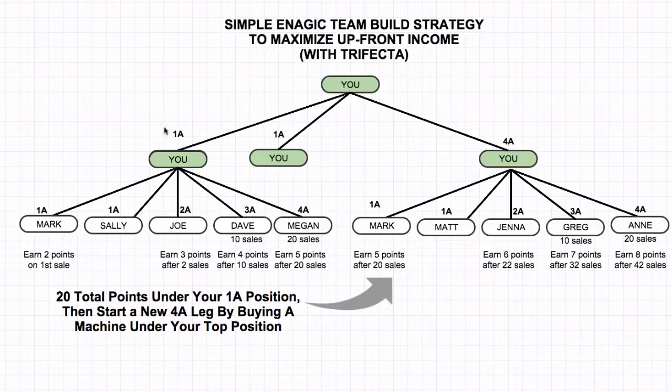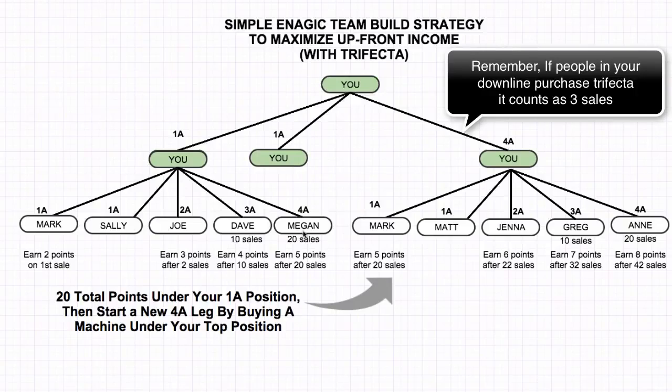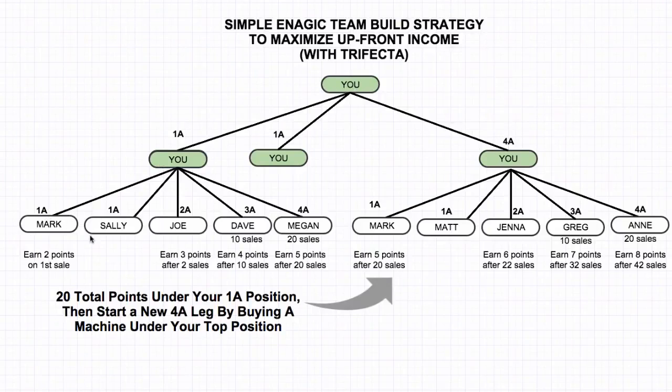So what you do is almost exactly the same: you take this first position, you get 20 spots under it, getting it all the way to 4A where it has 20 sales. Another big advantage to doing it this way is you actually start earning two points right off the bat. You have two positions — this position and this position — since this is a 1A lane, you earn one point here and then you're going to earn one point here. So on your first sale, you actually earn double the commission. If you make a K-8 sale, you get $340 per point, so you're actually going to get $680 just for making this first sale. You earn two points on the first sale and three points after two sales.